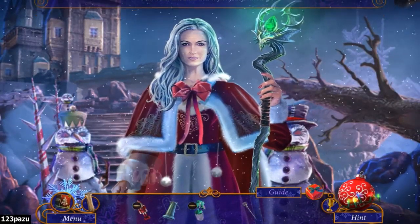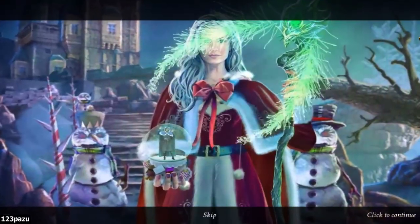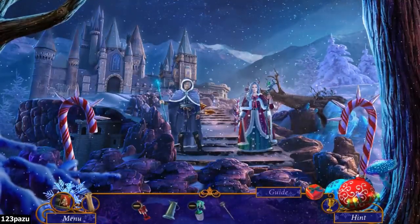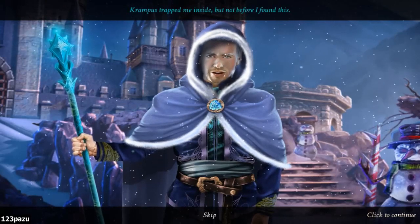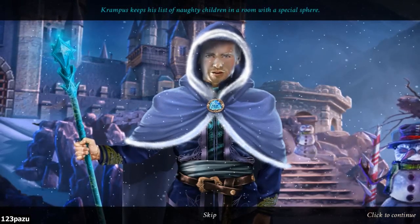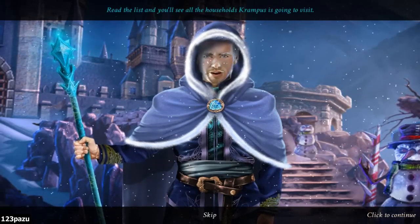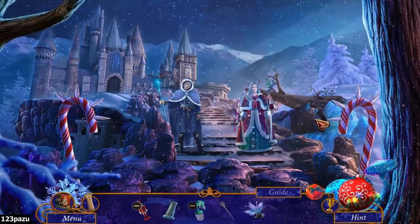Mrs. Claus, I found Jack - Jack in the globe, not Jack in the box. I'll set him free at once. Jack! Welcome back! Oh, thank you, Mrs. Claus. And you, Detective. Krampus trapped me inside, but not before I found this - a Magic Flower. Two! Listen, I came up with a plan. Krampus keeps his list of naughty children in a room with a special sphere. This sphere makes it possible to read the list. Read the list and you'll see all the households Krampus is going to visit. We can intercept Krampus and set a trap if we know his flight path.